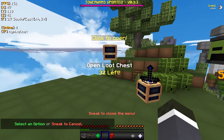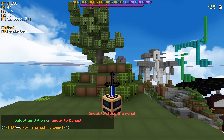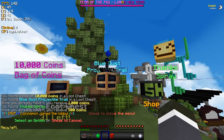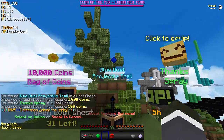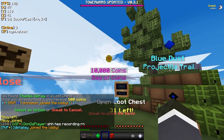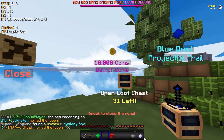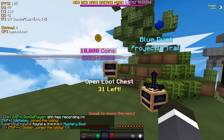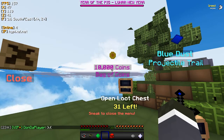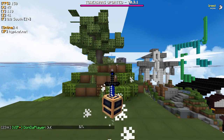Open loot chest, 32 left. This is going to be awesome, boys. What will we get? Blue dust. Thanks. And oh, that is cool! I'm definitely taking a nose bag of coins. Oh yeah, boys! Yes, yes, yes! I'm rich. I'm rich, I'm a rich boy, boys. Hell yeah, man. Let me see what else I can get.